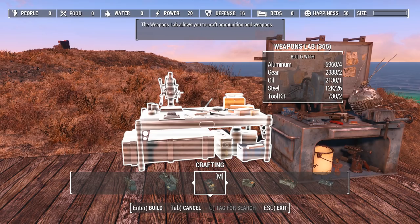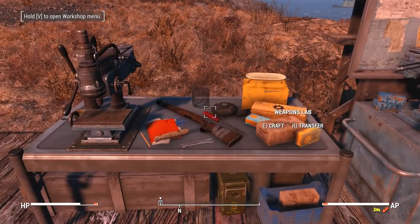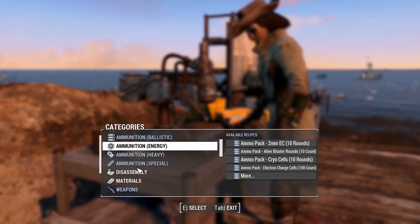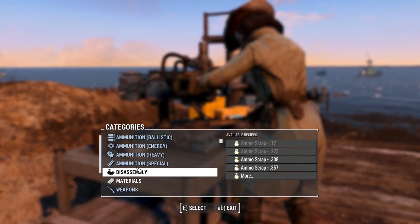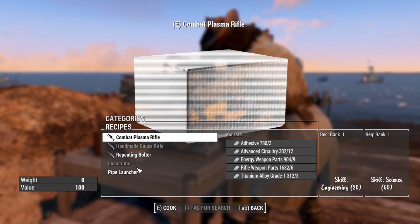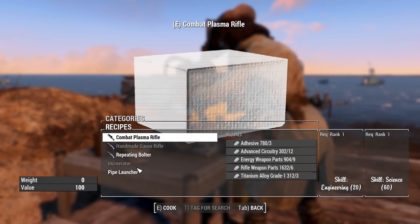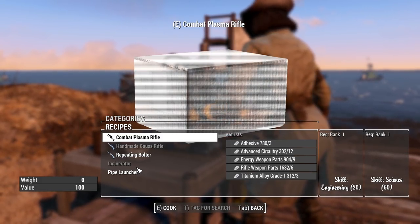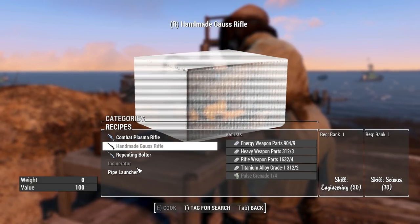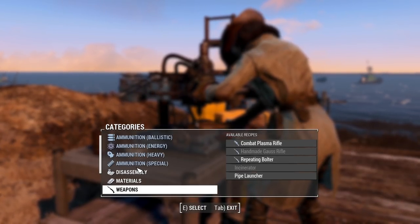The second thing we're going to craft is the Weapons Lab. Now this is different from the weapons workbench — it's not the same thing. The Weapons Lab is used primarily to craft ammunition and disassemble ammunition. You can also craft a couple of Horizon custom weapons here, things like the combat plasma rifle, the insanely overpowered plasma rifle I've been using throughout most of my playthrough, and the handmade gauze rifle, also an incredibly good weapon. But yeah, you can craft weapons here.